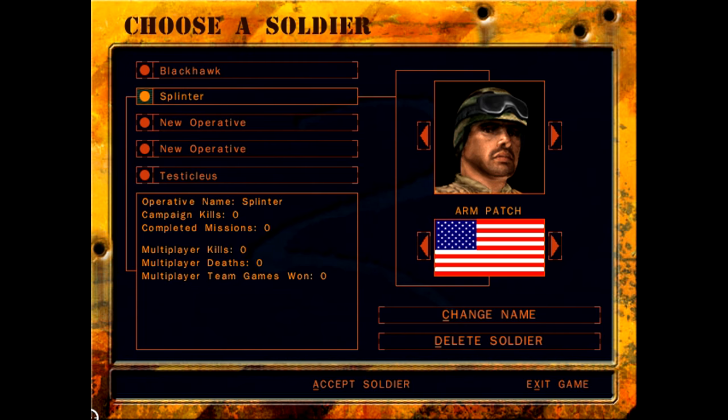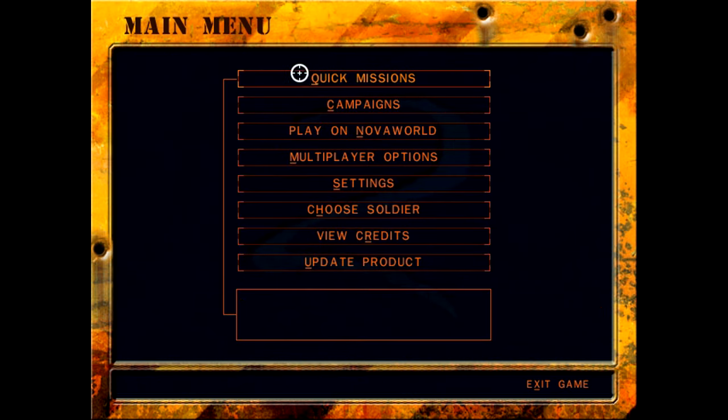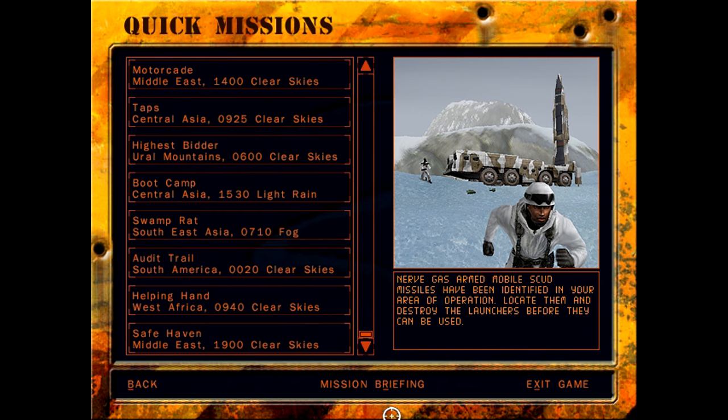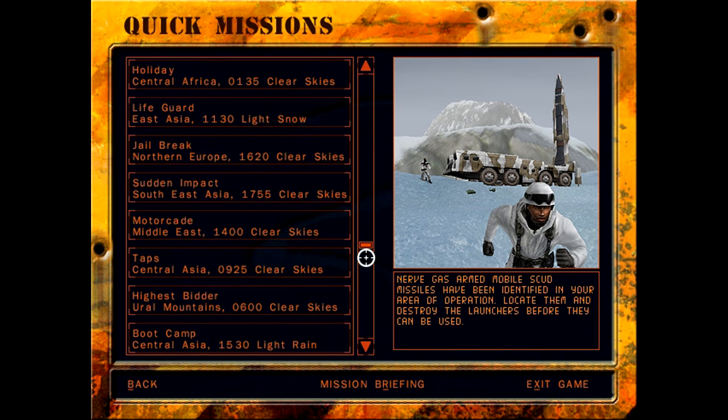Hello and welcome to our let's play of Delta Force 2. I've already created my soldier here. Delta Force 2 is mainly a multiplayer thing and lets you choose your arm patch — we're obviously choosing American. We also have the option of quick missions; it comes with almost 15 to 20 of them. We'll do those after the campaigns, since I don't think they're tied into any one campaign.